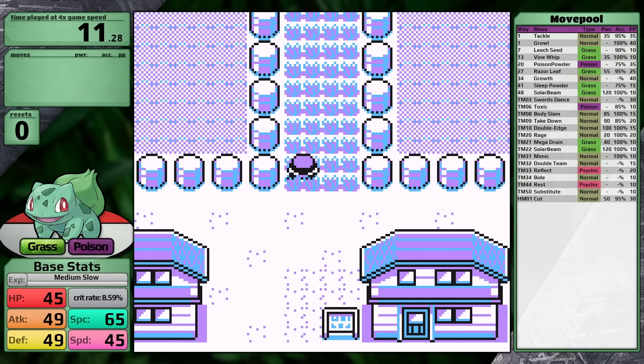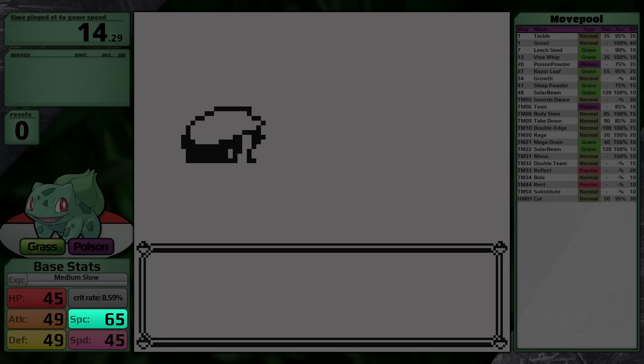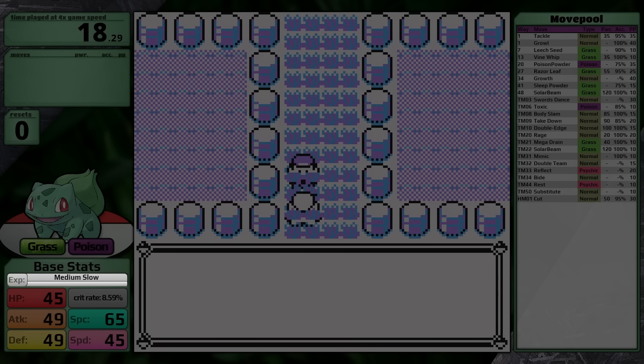Also, the goal here on my channel is to rank every Pokemon in solo challenge tier lists, so by the end of the video I think we're going to have some good data for Bulbasaur. Let's start things off by talking about it as a Pokemon. For base stats, it has 45 HP, 49 Attack and Defense, 65 Special, and 45 Speed, giving it an 8.59% chance to crit in Generation 1. Like all starter Pokemon, it has a medium-slow growth rate.